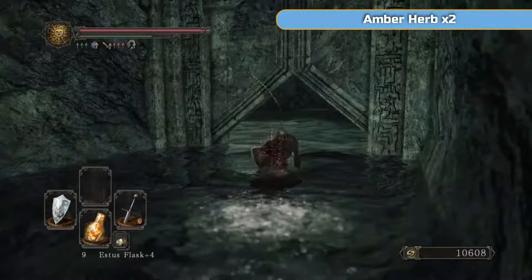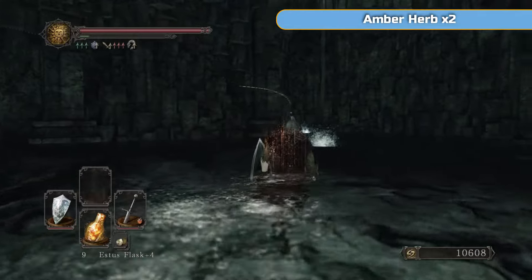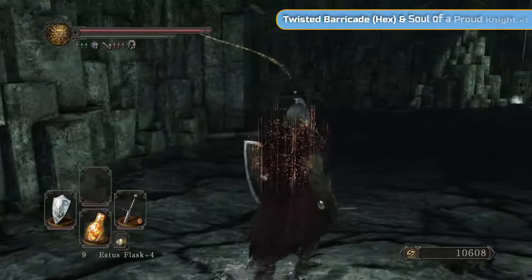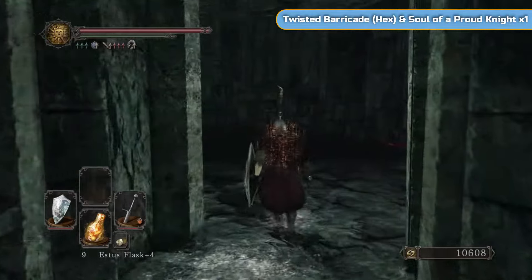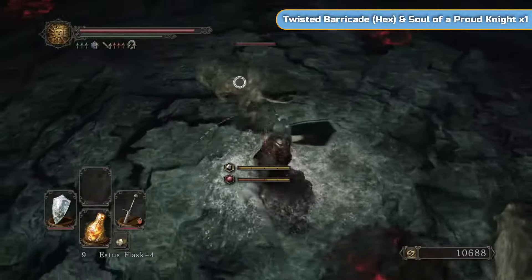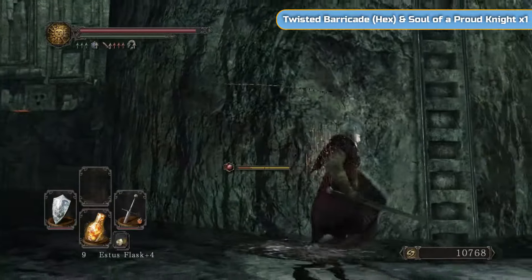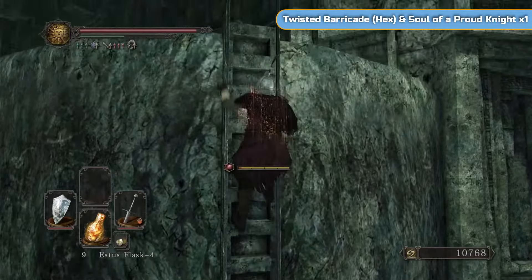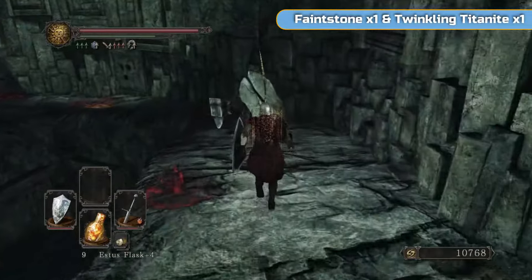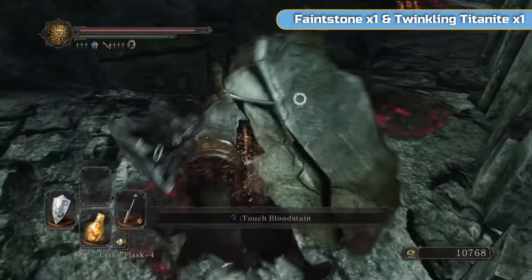There's the Santier's Spear. Over here are some Amber Herbs. Now I'll show you where the actual boss is. The direction we're going now is into the Doors of Pharos — the only reason I'm coming here is to get a hex at the top of this ladder. There's nothing else we need; this is a dead end. It's a full circle once you kill the boss. The reason you would kill this boss is to join the rat covenant, but we've already done that, so it doesn't matter.